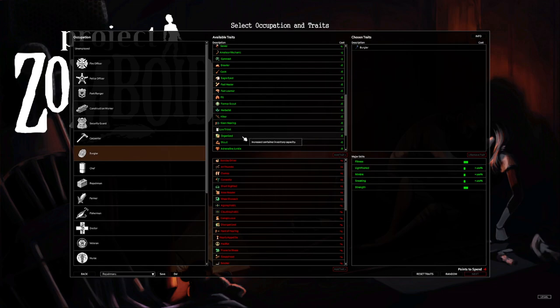Fit is another great perk — anything giving XP boost to fitness and strength or straight up giving you levels is amazing since exercising is horrible in this game. I will almost always take Fit. Former Scout — skip. Herbalist — you can find a magazine in the world that gives you this perk, so skip. Hiker — skip. Keen Hearing — skip. Low Thirst — don't even think about it, we're actually going to do the complete opposite when we get to negative traits. Organized gives increased container inventory capacity for six points — a little pricey but you can consider it.